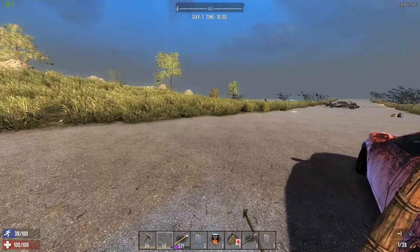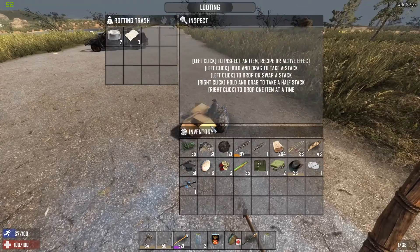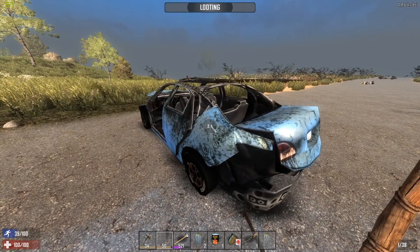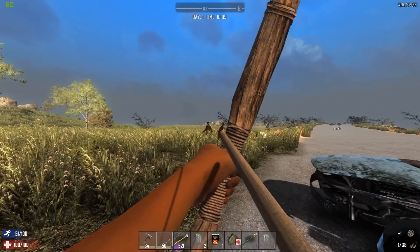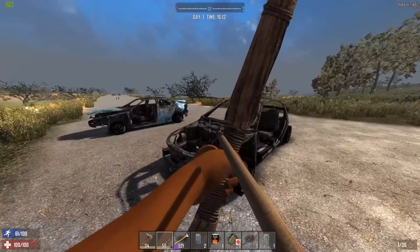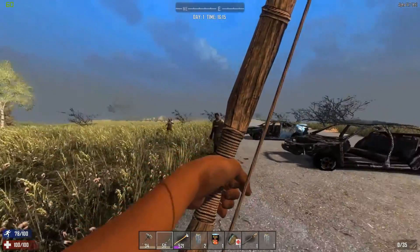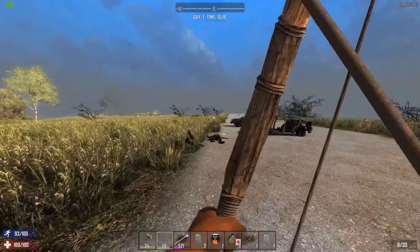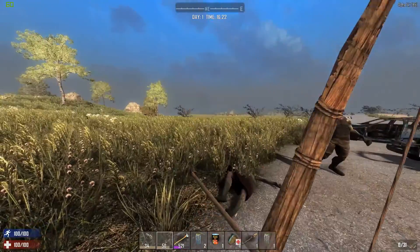We can hear the zombies marching all around us. If you're real quiet you can hear their footsteps. Paper and duct tape — the duct tape's pretty good. We have one to the left and need to watch our back. If we can send an arrow her way we can keep her back, then run up to get that extra headshot bonus damage when they're stunned.